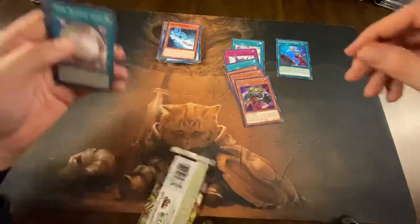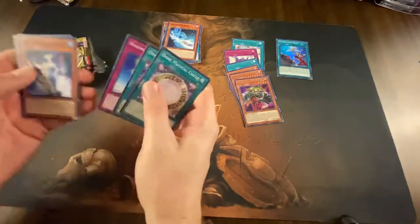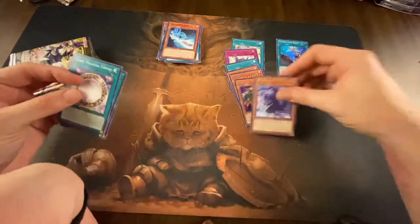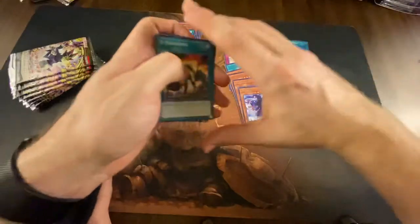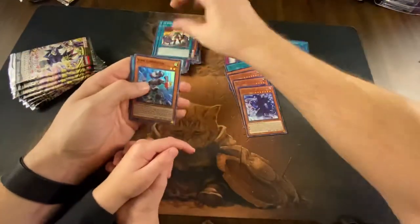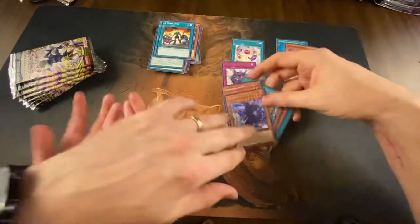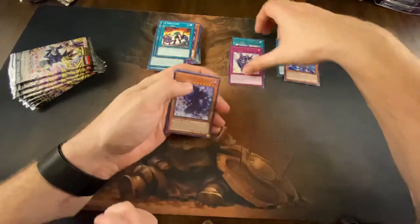All right, let's see — we got Magician of Dark Illusion. Let me read yours too. We got Junk Converter for the super rare, and Secrets of Dark Magic. Do we already have another? Yep, right there — there's Secrets of Dark Magic.